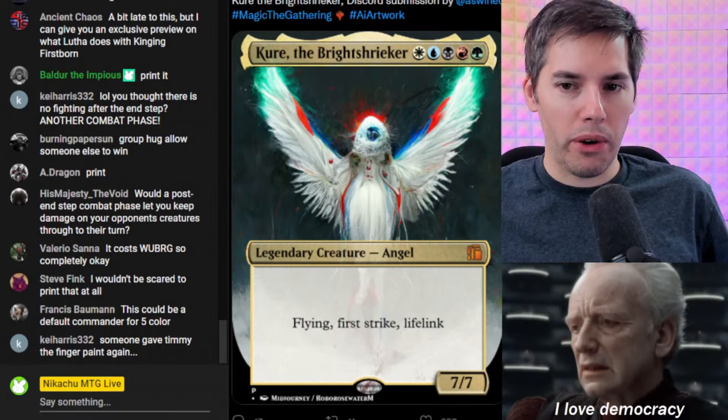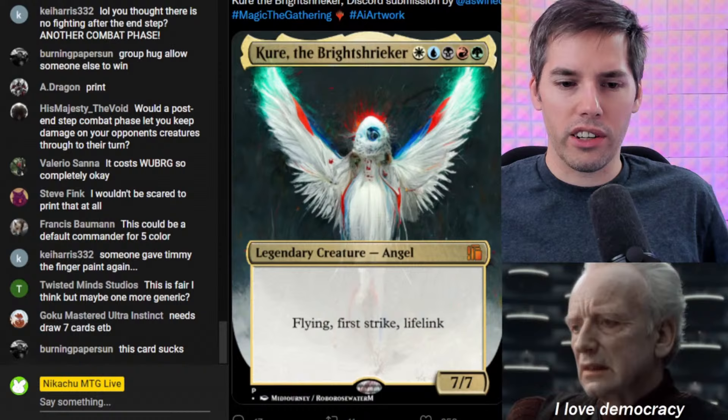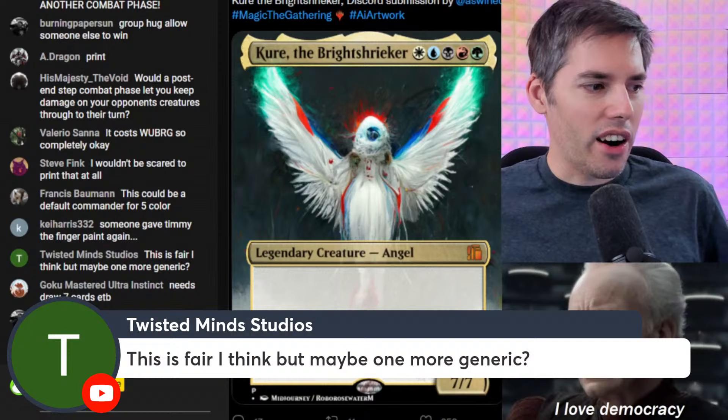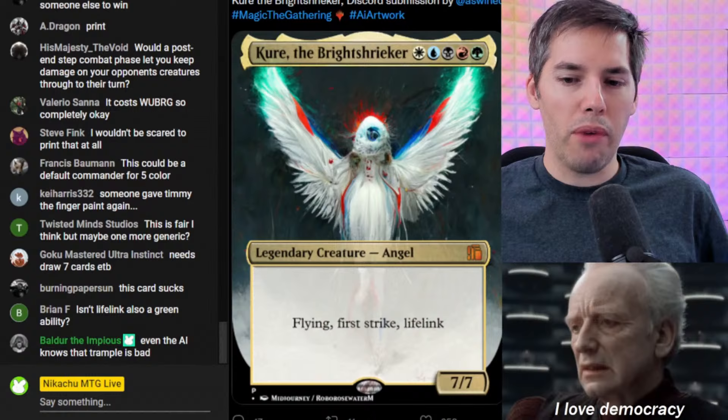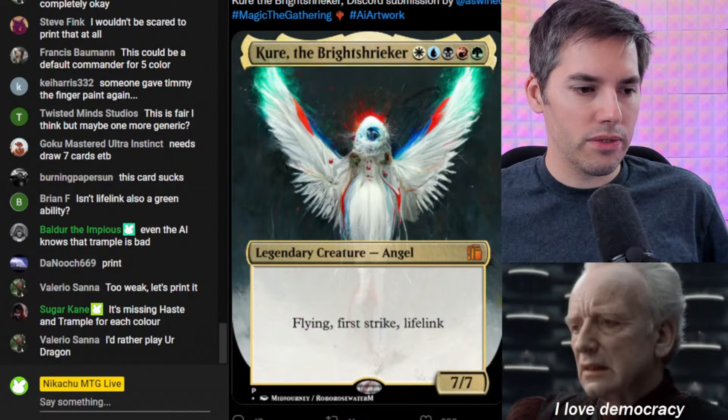It looks like our commander pre-con card — come play with Cure the Bright Shrieker. The card sucks but it's playable. Needs draw 7 cards on ETB. This is fair I think — maybe one more generic. For 5 mana you better get some good stats. It's like a 3-turn clock commander. I think we can print it — it's too weak. Let's print it.